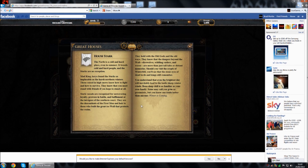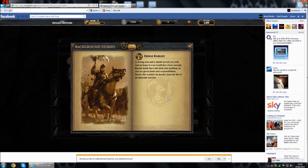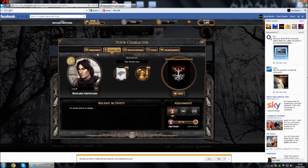Now you can sway yourself to either of the great houses including Stark, Lannister, Baratheon, and Greyjoy, and you can choose your heritage. Personally I chose Hedge Knight. You can also be a great bastard, adopted noble, mercenary, master of whispers — many different things.